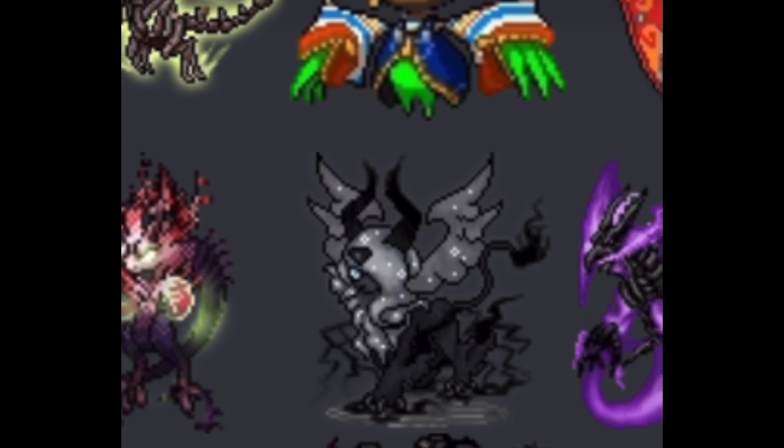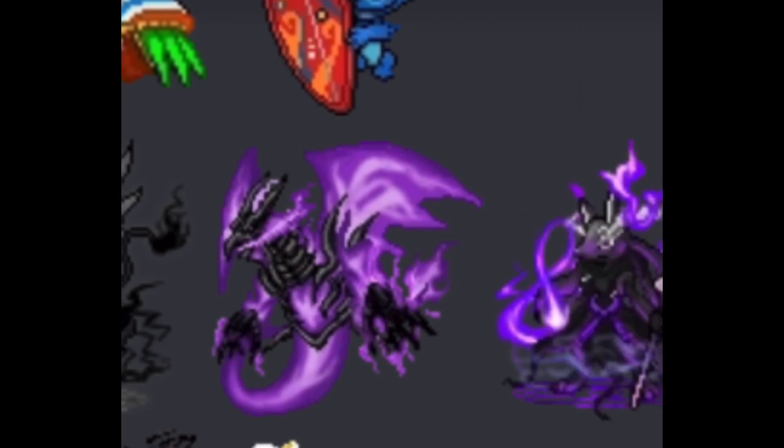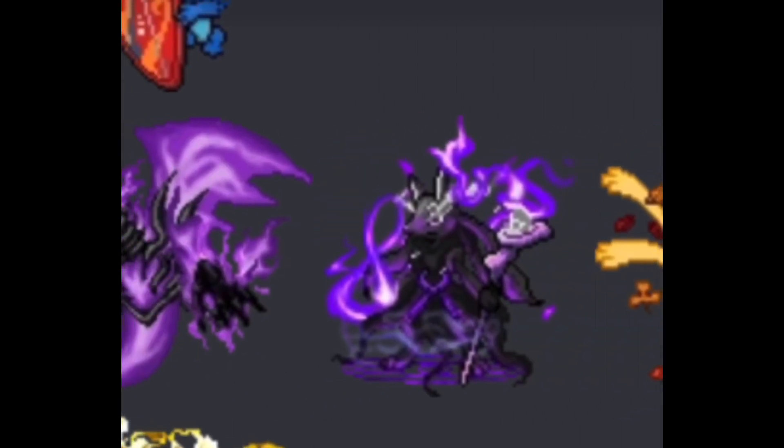Absol — yes! The Mega is really really cool at least. Charizard — cool beans! This one has a phantom tail, it's levitating, trying to grab your soul — like Delta Mega Charizard Y from Pokemon Insurgence.